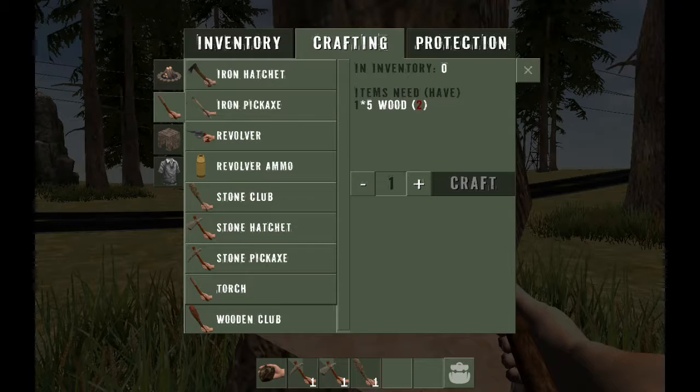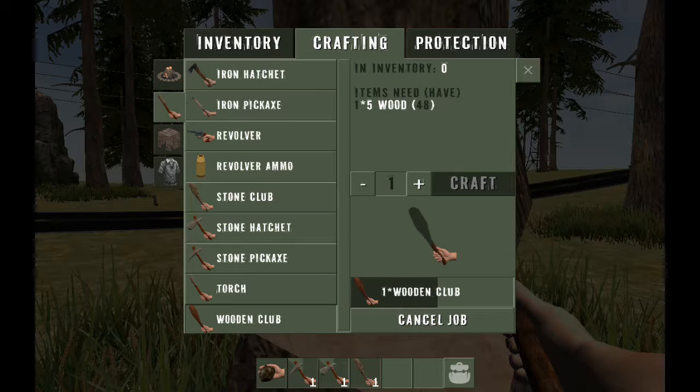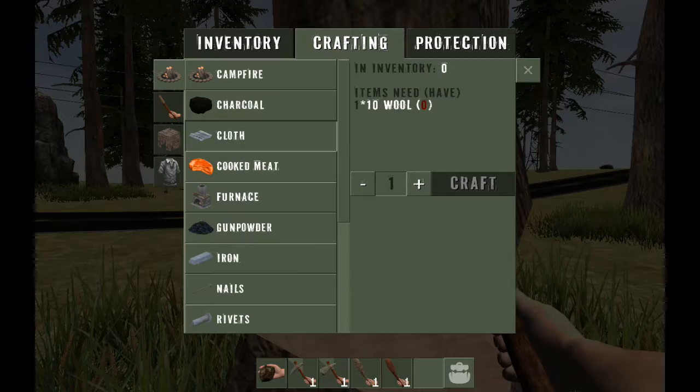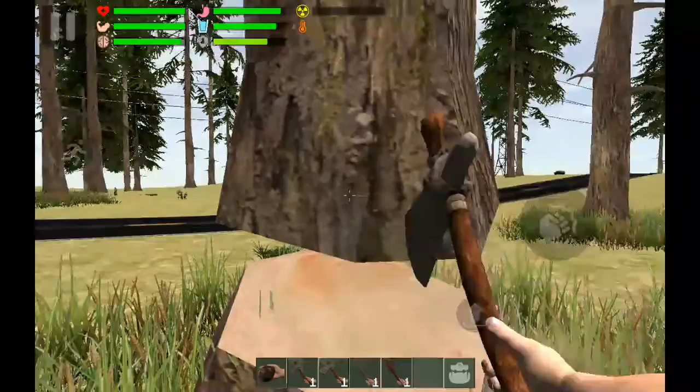I don't want to quit. Let's craft a wooden club — variety is a good word to say. Now we need a torch, which is one wood and a cloth. How do we make cloth? Ten wool, from killing animals. I don't think we're ready for that, but we're definitely going to do this.